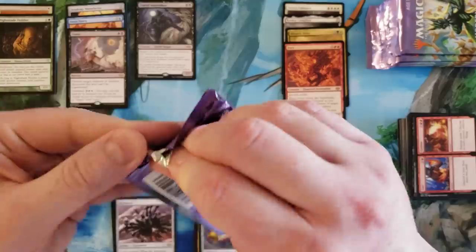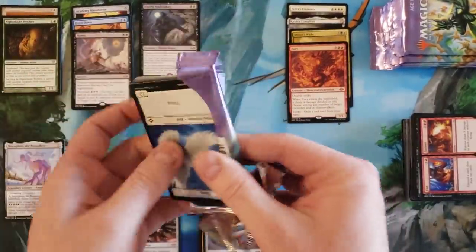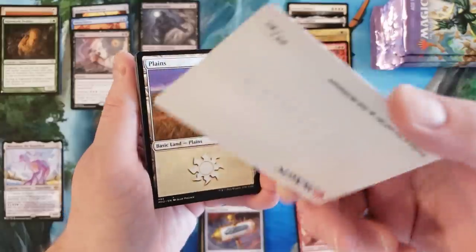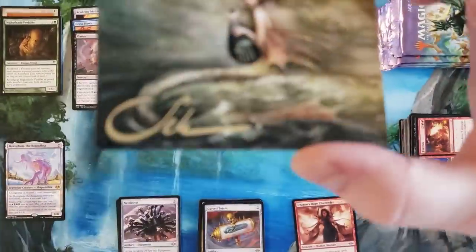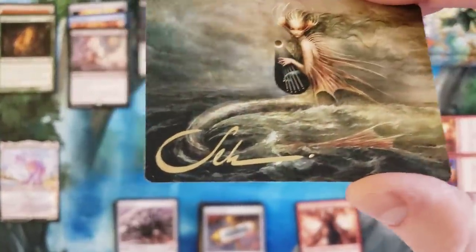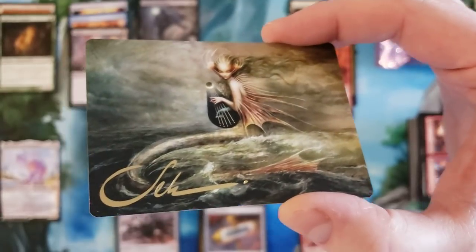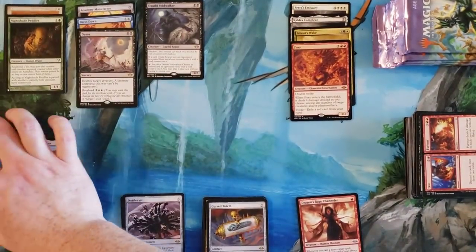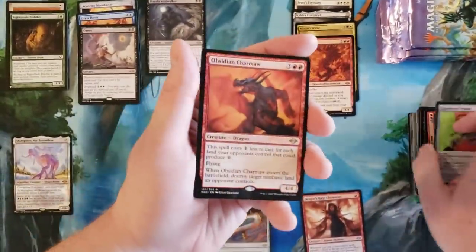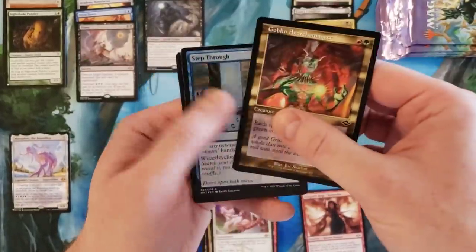I believe I own the world supply of Iridambas, so I can chuck them if I want to. That's Seb - that's Seb's signature! I don't think I've ever seen a signed Seb art card. I bet this thing's probably an expensive art card just because of his signature - either way, that's actually really cool. I don't think I've ever seen that in a video before. City of Sharma, Solitary Confinement, Goblin Knuckle, Step Through - and nothing.